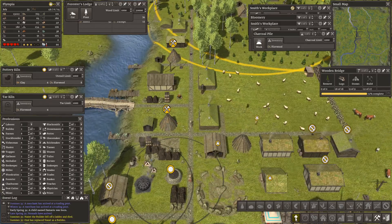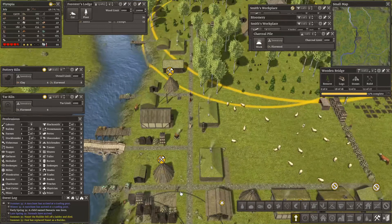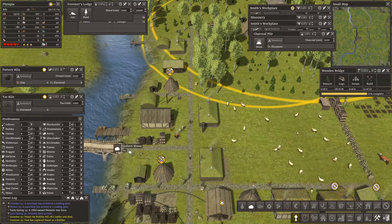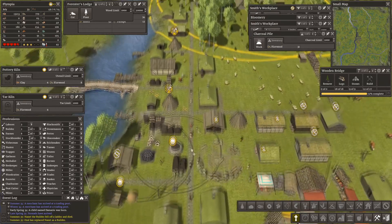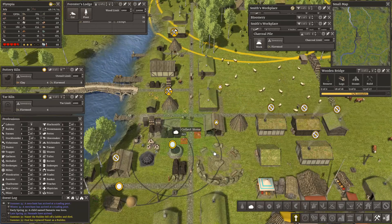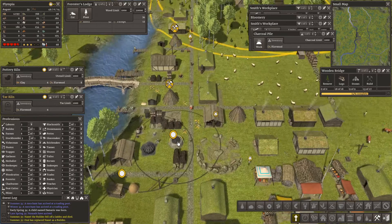We have a death — the builder fell off a ladder. Dangerous things, ladders. That's shocking. Let's collect this stone from there and the stone from there too.